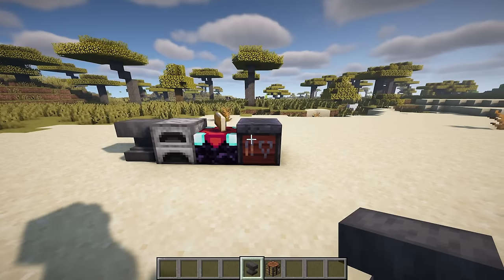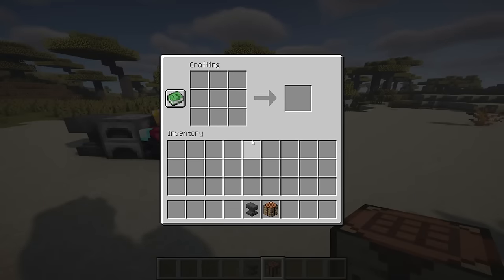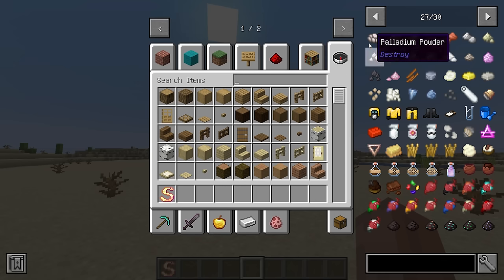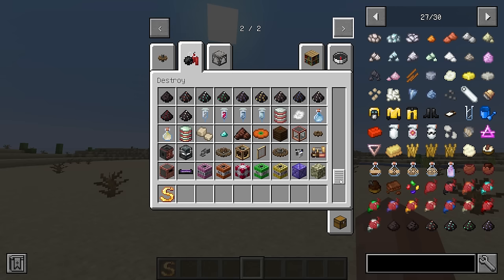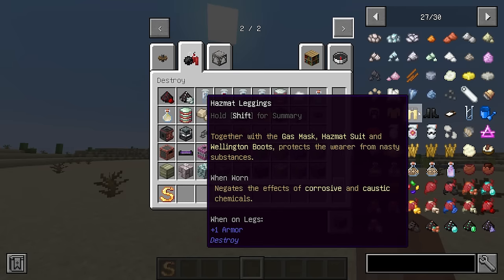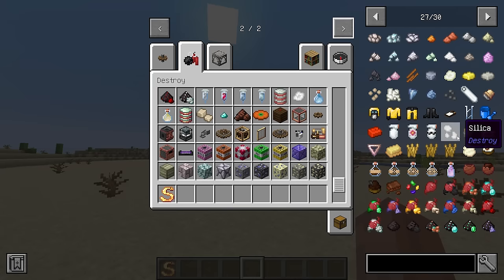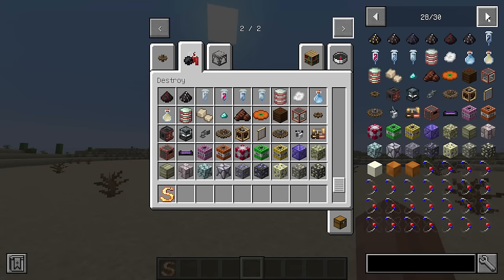Destroy is an add-on to Create, adding new chemicals and chemical processes geared around the production of plastic. Build complex chemical plants, manufacture powerful new explosives, or even break bad — but be careful to mitigate your effects on the environment and yourself. While playing, you will encounter dozens of real-world chemical processes, but with Destroy's tooltips and extensive GUI and Ponder support, even players with zero chemical knowledge will be unhindered.